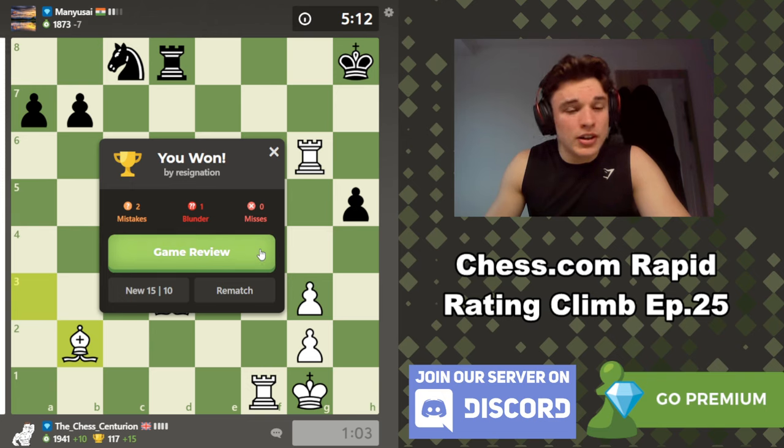If he goes here then we have a discovery tactic. If he goes back, this should be an easy win. The knight is pinned to the king — you can't defend the knight. I don't really know how you're going to stop mate, let alone losing the knight. And that should be game over. There we go.